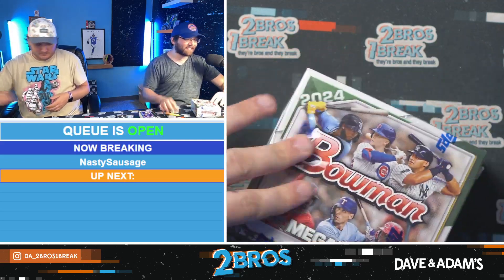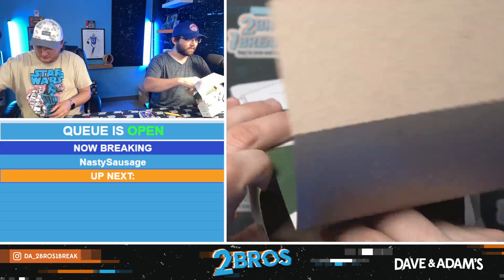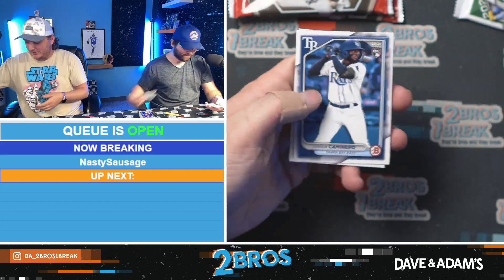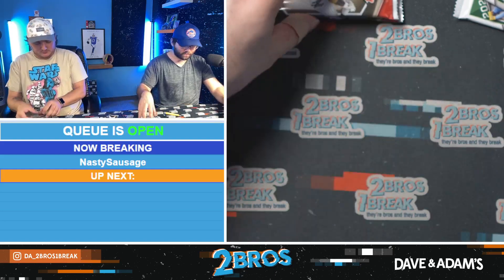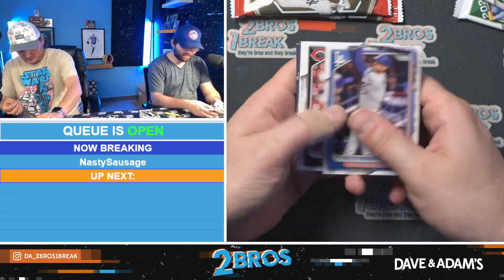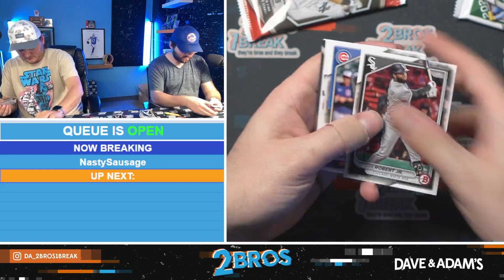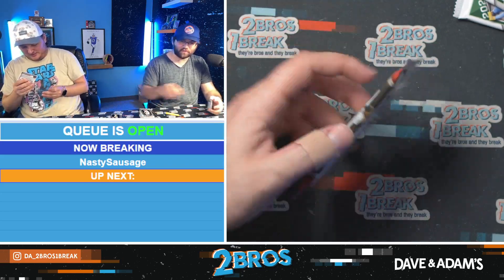Absolutely on fire to end our day. Last box for our friend Nasty Sausage — we are having a break here, going crazy. I've missed both of the boxes but last time that happened it ended up pretty well. Ramon Landaeta First. The Bowman megas just hit different. Augustine Ramirez First, Kyle Teel, Nimmala, and Kyle Ryan Vanderhammert — not bad, you could do a lot worse.